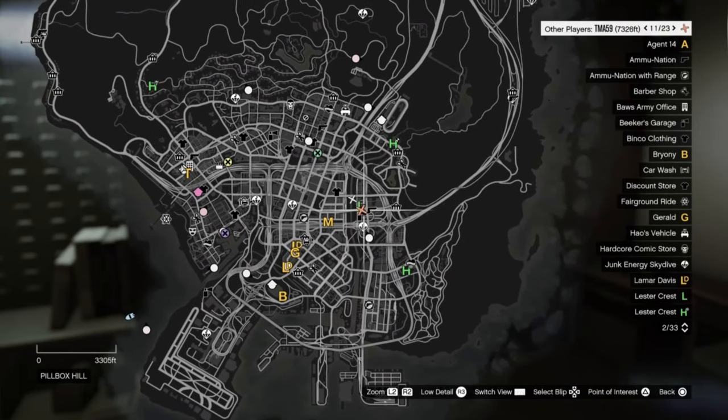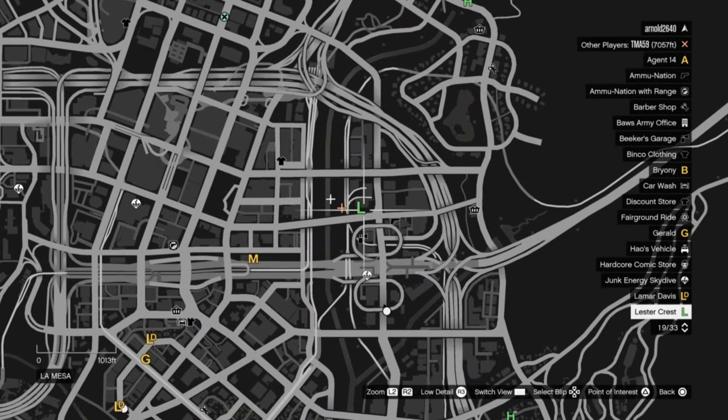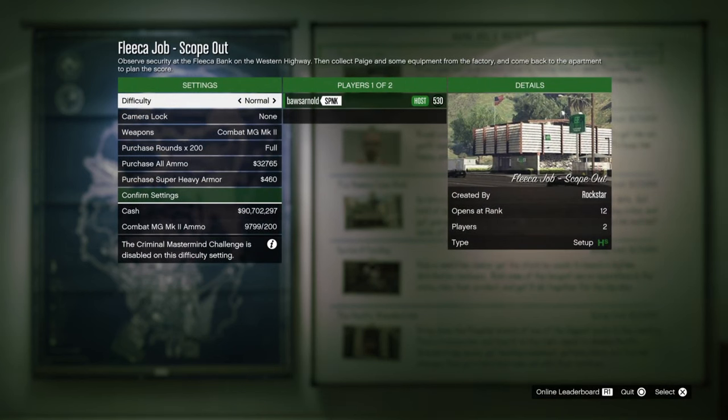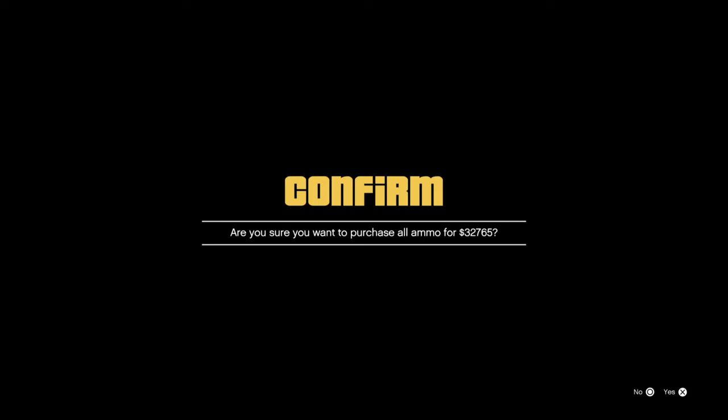First of all, you need a high-end apartment for this. If you are doing it for the first time, you first need to go to the green L on the map. You will have a small cutscene with Lester, and after this you can go to the planning board in your apartment and then automatically the first setup will launch.